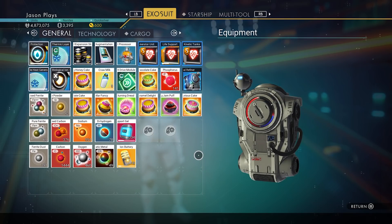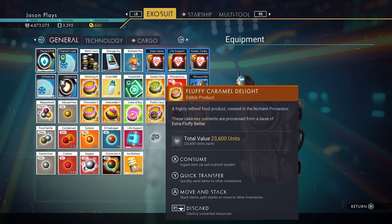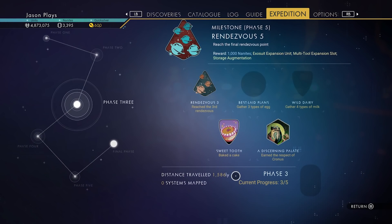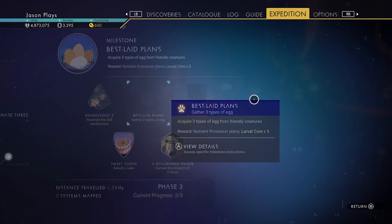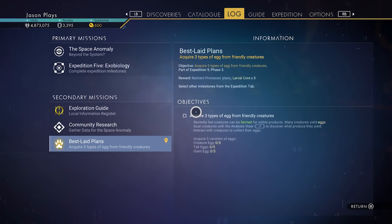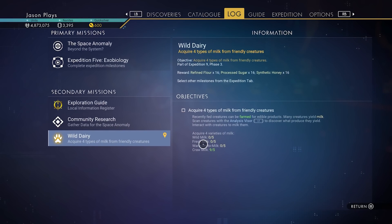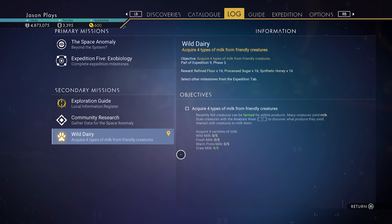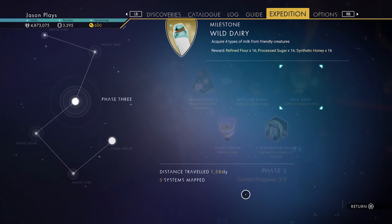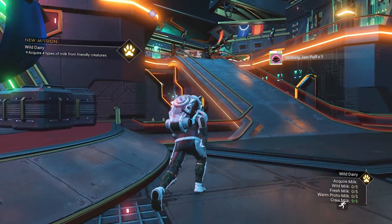We got an assortment of cakes - the cake of burning dread, the fluffy caramel delight, writhing jam puff, most curious cake. We got a whole bunch of cakes. Phase three - we need to gather three types of eggs. I need tall creature eggs. For milk I need warm proto milk - I have wild milk, fresh milk, and just got craw milk from the beetles. Warm proto milk comes from the Gek-looking animals. We also need to find a swamp planet and gather companion trust.